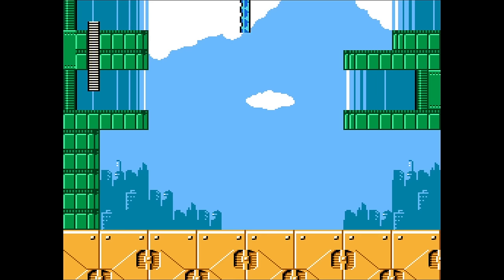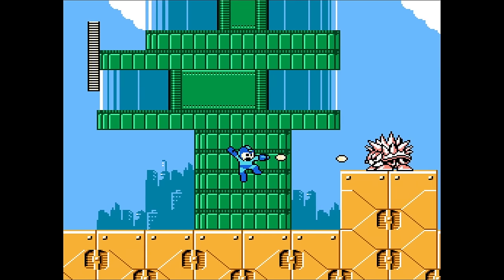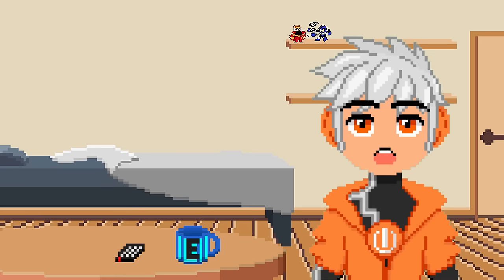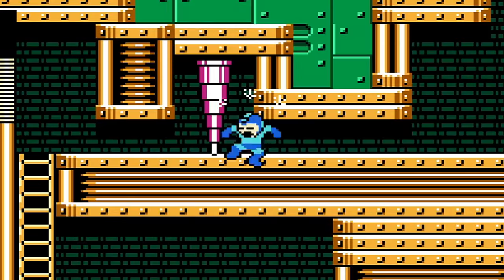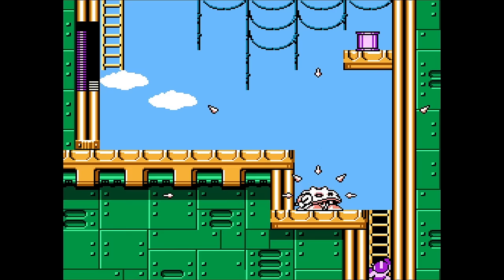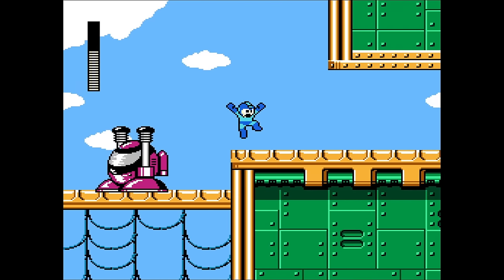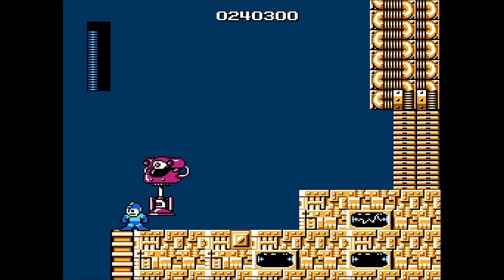Next is Needle Man. The manual refers to all these as uncharted planets — so why is there a city here? Was this place already colonized by aliens? Are we just stealing their resources to power Gamma? Use Shadow Blade to kill a camper for an E-Tank, and sliding makes it a lot easier to deal with these big jumpy enemies. Wish I had that back in Mega Man 1.